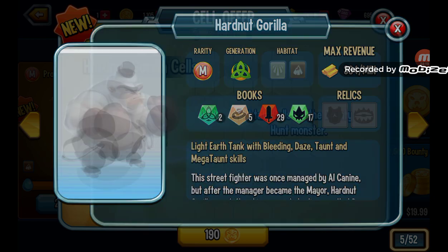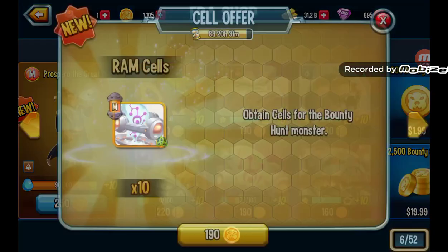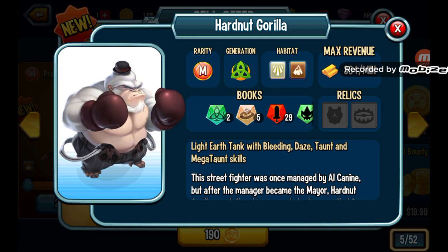As always, get everybody for collection purposes — you fill out the books really easily and bounty hunt events are the best way to fill them out. Look, I don't have Ram and he's one monster I don't know how I'd ever get outside of bounty hunt. Always get everyone so you can complete the books for massive rewards, but there are some monsters you just want to get and never rank up because you are never going to use them.